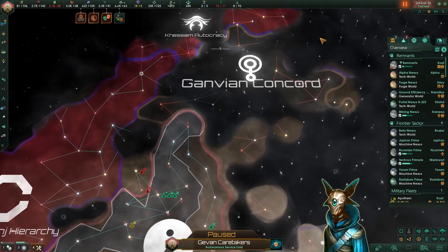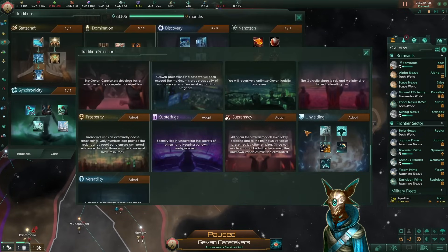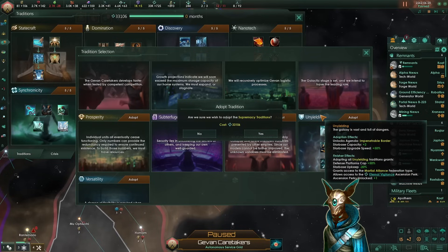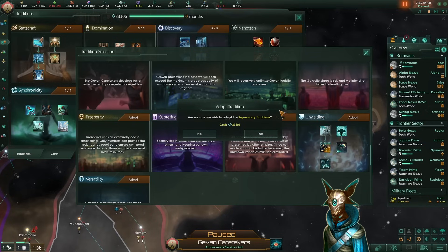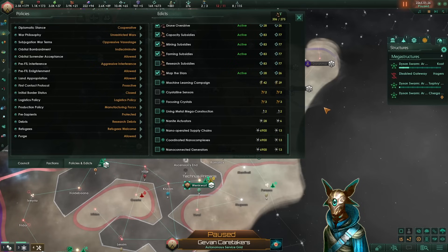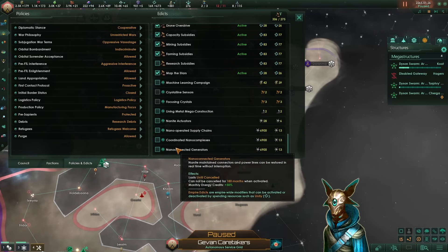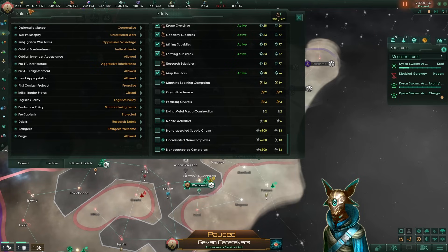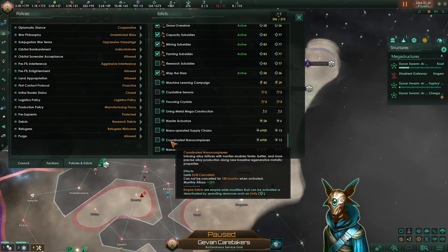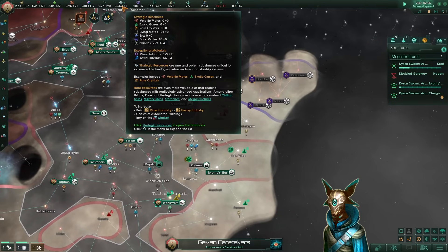Since we also have a very good amount of minerals per month and a very solid influence output, we can create many ecumenopolis across all of our planets. For our next tradition, since we have come across a very hostile empire, we can grab Supremacy so we would have a better fighting chance if they were to attack us. We could also grab Unwielding which would be the more defensive approach, however Supremacy works both ways — attack may be the best defense. Since we are nanites, we can utilize one of these special edicts to provide us with resources. We could increase our monthly energy credits by plus 50%, however energy is not the main bottleneck — it is alloys. So we activate the coordinated nano complexes, giving us plus 25% monthly alloys at the cost of 6.9 thousand nanites. It's a hefty cost, but later on it will be irrelevant.